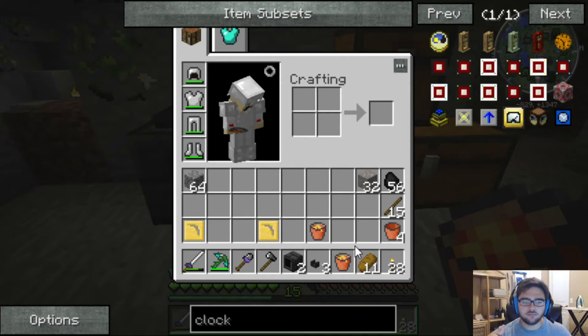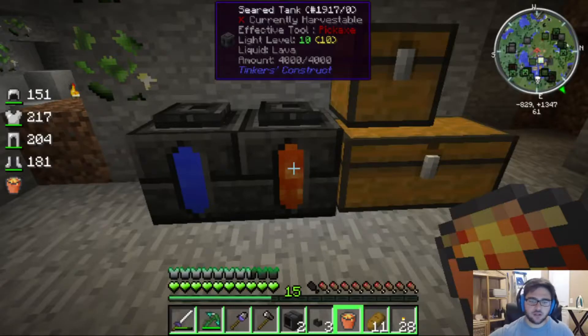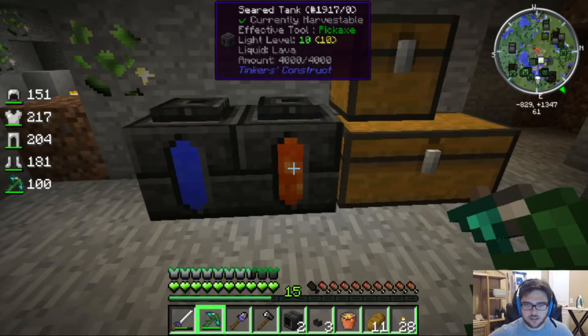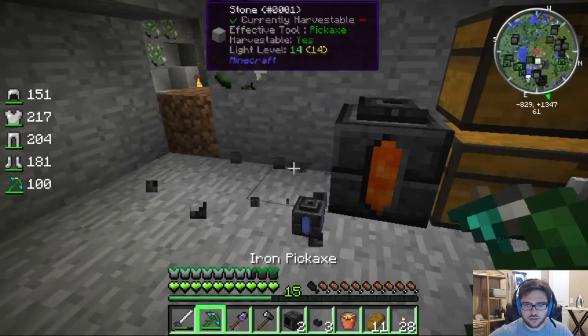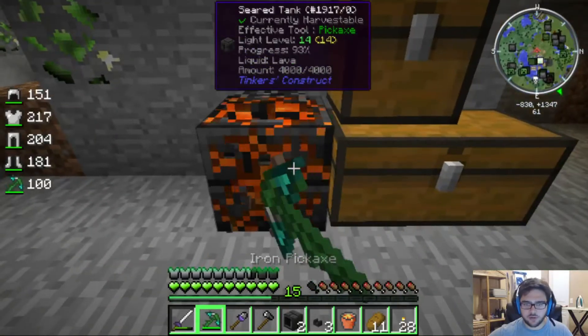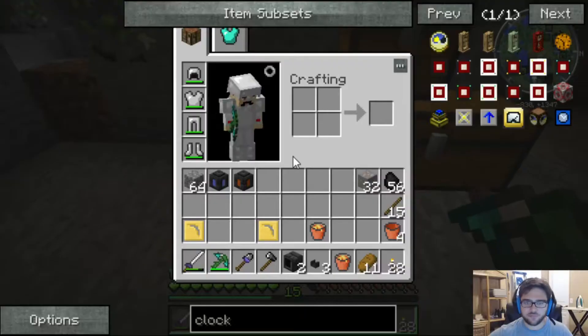I think that's supposed to play into the level of realism with the game. But from what I understand, I should be able to shift and... I'm scared. Let me try it with the water first. Shift and break it, and now it's a full tank of water. Yes! And shift and break, and I've got a full tank of lava. Cool.